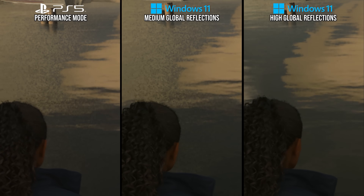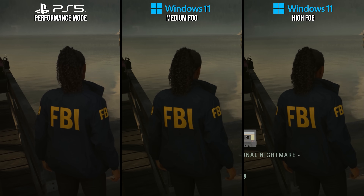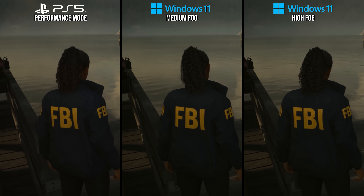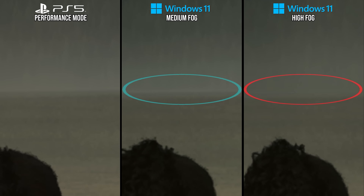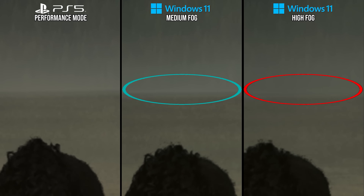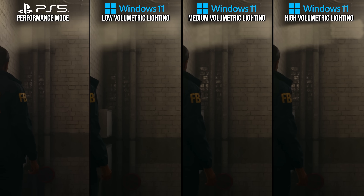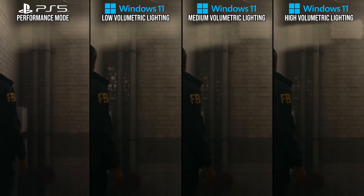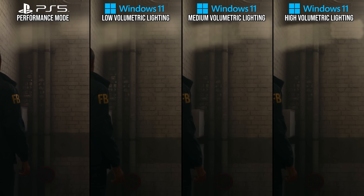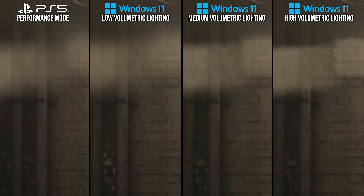The last settings can be more subtle. Fog quality at a glance is subtle: on high, there is no longer a fine line drawn across the horizon on the water, as the fog is reflecting in the water like a mirror. Medium fog has that line on the horizon, and so does PlayStation 5, making it medium. Volumetric lighting increases the resolution of volumetric effects, which can look a little odd due to the low sample count in this game. The effect gets fuzzier the lower it goes, and PS5 matches the low volumetric light setting in terms of fuzziness.